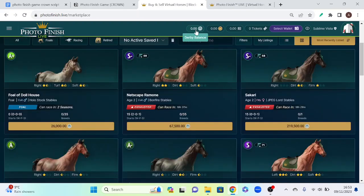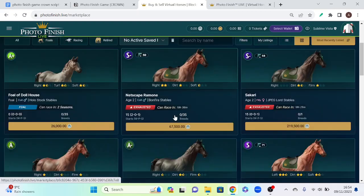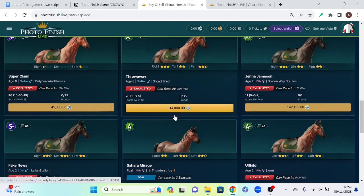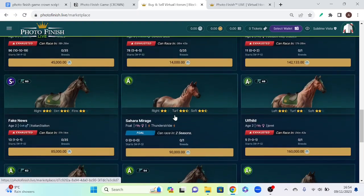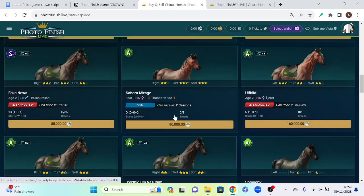The Photo Finish game operates on a two-token ecosystem. Upon signing up, you'll receive a free horse which you can use to test out the game. You'll need to initially purchase Darby tokens on the platform, which you can do by clicking Darby Balance at the top and then clicking Fund Wallet. You can then use the Darby tokens to buy horses on the marketplace. Darby is the first token of their ecosystem, sort of like a stablecoin — one US dollar is the equivalent of 80 Darby tokens.